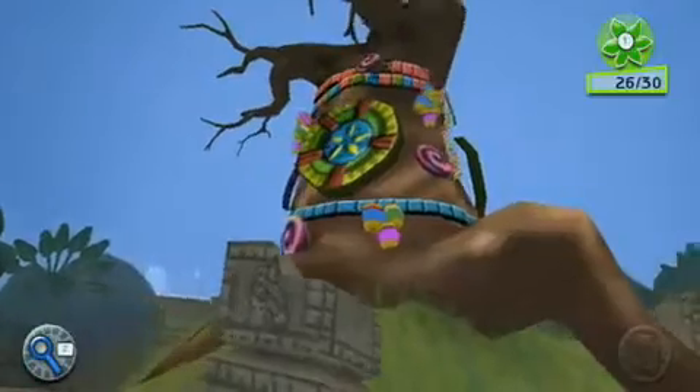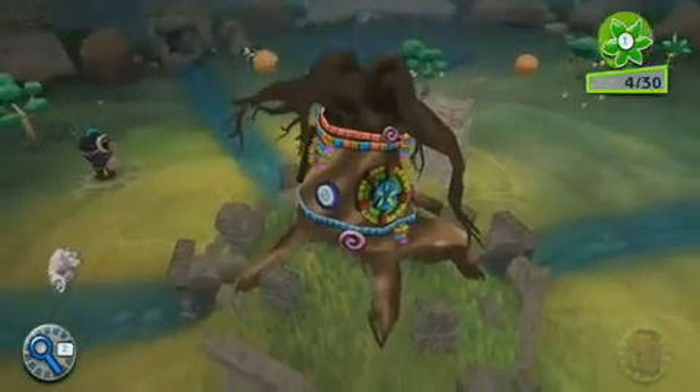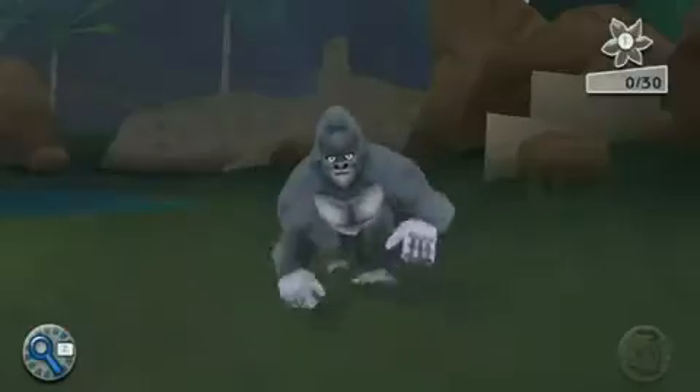The game is about traveling through this world that needs your help. There's a tree of life — it provides all the fertility for all the soil and all the animals that live in this world — and there's something wrong with it, and you as a player have to discover what that is. The way you discover it is you enlist the help of these animal friends that you meet along the way.